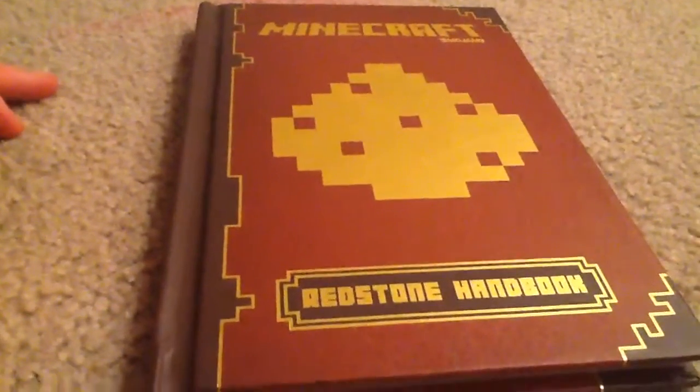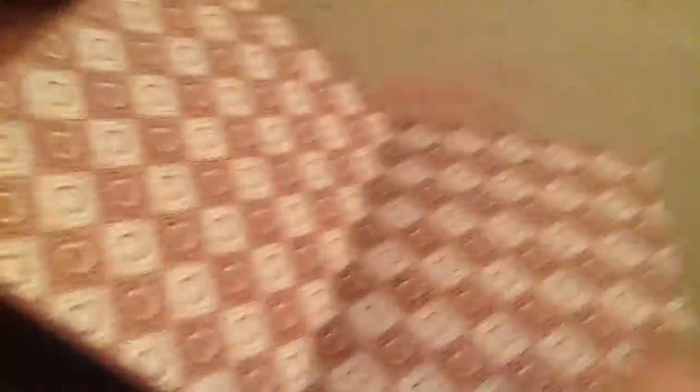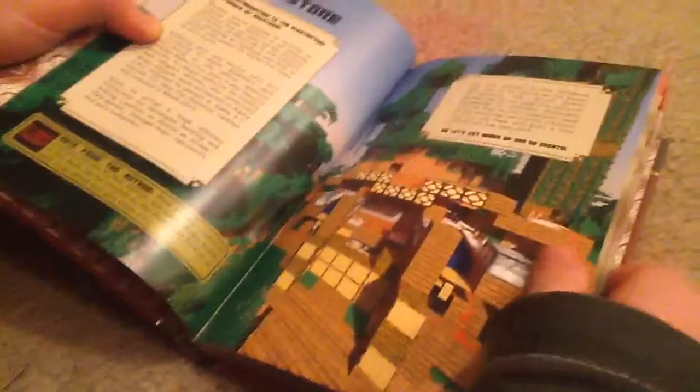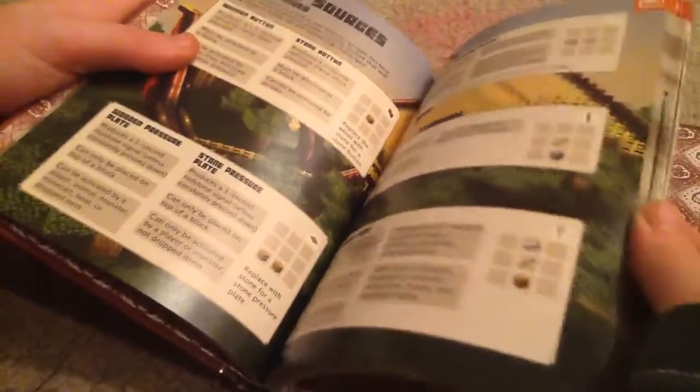So here's the Redstone handbook and it's the cover. Got a little bit of redstone dust right there. This is set up kind of like the Essential Guide. But this time it talks about what you can use to make redstone things. It's pretty cool. The world of Minecraft. It shows you the machines you can craft. And like I said with the first book, this is really helpful, like when I first started to play Minecraft, because it shows you everything you can do with redstone.